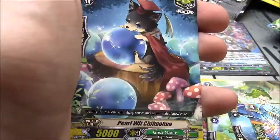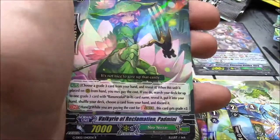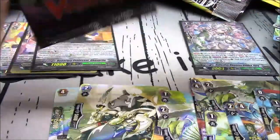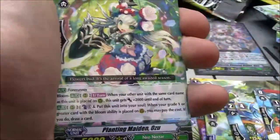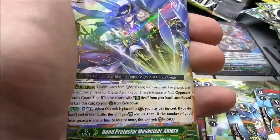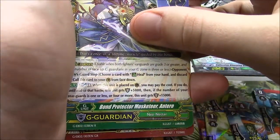Ozu, Lyset, Machining Leafy, Silk Sleeper, Pearl Witch Chihuahua, San San Mango, and Valkyrie of Reclamation Padmini. Stationary Hero, Planting Maiden Ozu, Vulgar Blister, Essayist Yopun, Rachel, Bond Protector Musketeer Antetto, and another GR!